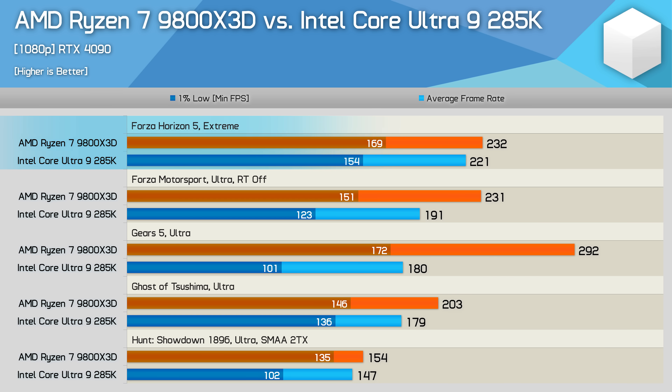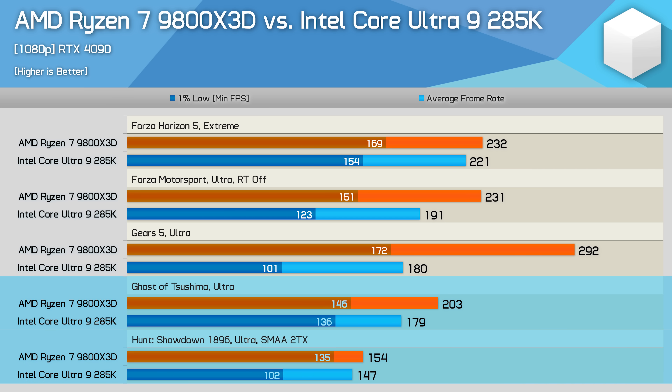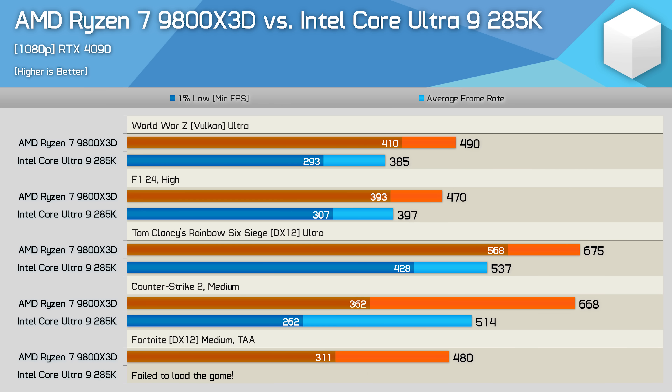The 9800X3D was only slightly faster in Forza Horizon 5 but 21% faster in Forza Motorsport. The Core Ultra 9 processor gets completely annihilated in Gears 5, rendering just 180 fps with 1% lows of 101 fps, making the 9800X3D 62% faster. More mild gains are seen in Ghost of Tsushima and Hunt Showdown, though the 9800X3D was comfortably faster in both.